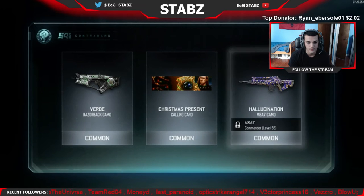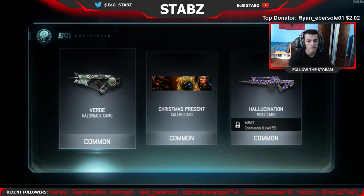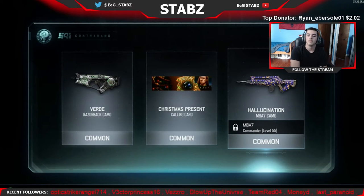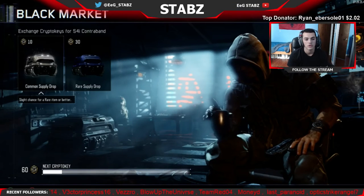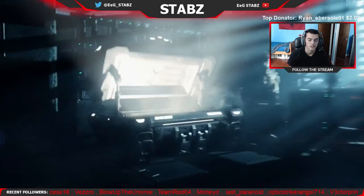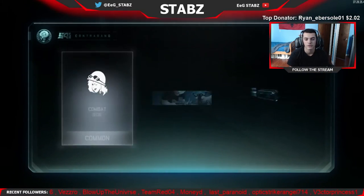Verde on the Razorback. I get Verde from almost every single gun and it's kind of getting really, really boring because it's not that good of a camo. Christmas Present Calling Card actually looks not so bad — I'll probably put that on for Christmas. And then Hallucination on the MA-7. I get the Hallucination a lot too, but I don't think I actually have it on the MA-7, so I might as well have gotten it — though I probably won't even use it either way.